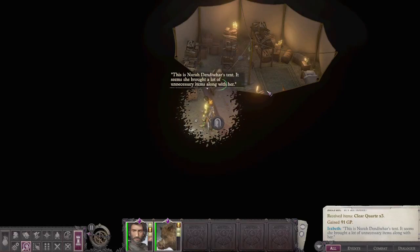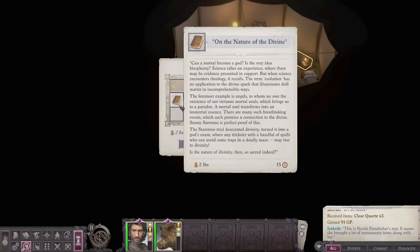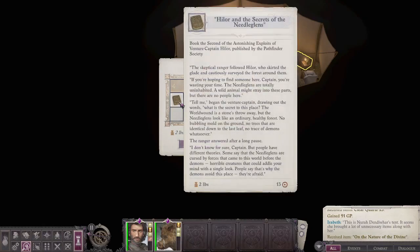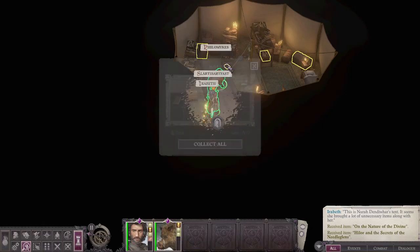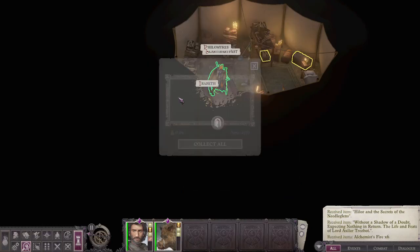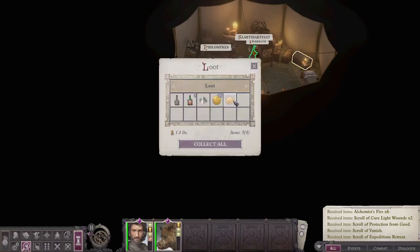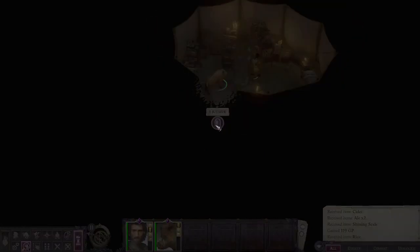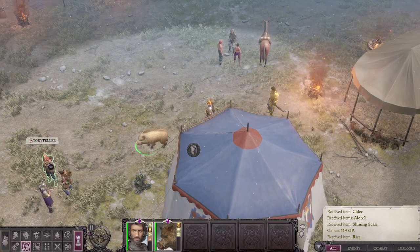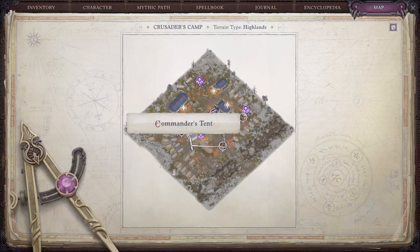This is Nora Dandivest's and it seems she brought a lot of unnecessary items along. A lot of loot — like books. 'The Secrets of the Needle Girls,' more books, 'Without the Shadow of a Doubt: Expecting Nothing in Return — The Life and Lord Axel.' Sounds nice. Oh, Mist Fire — scrolls, stuff. It's got everything you need. Just stop disintegrating all the time. This is the field medic and the commander's area, so let's go.